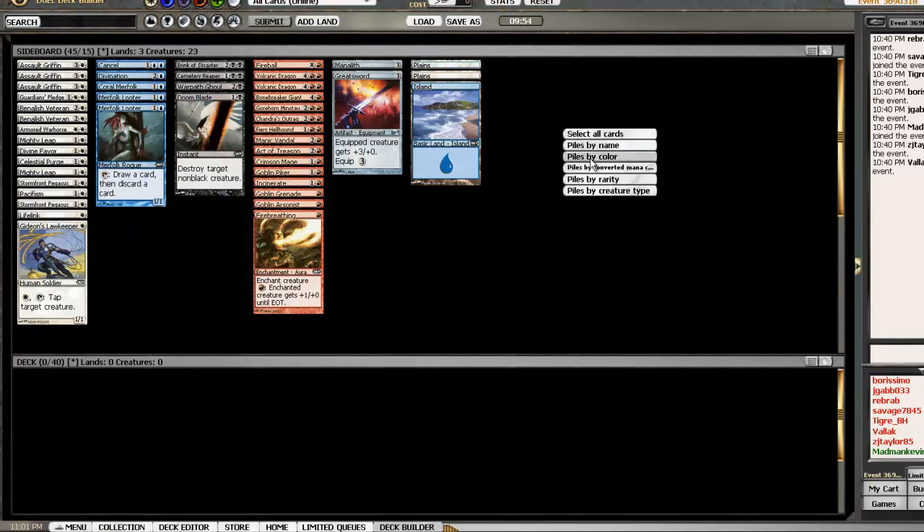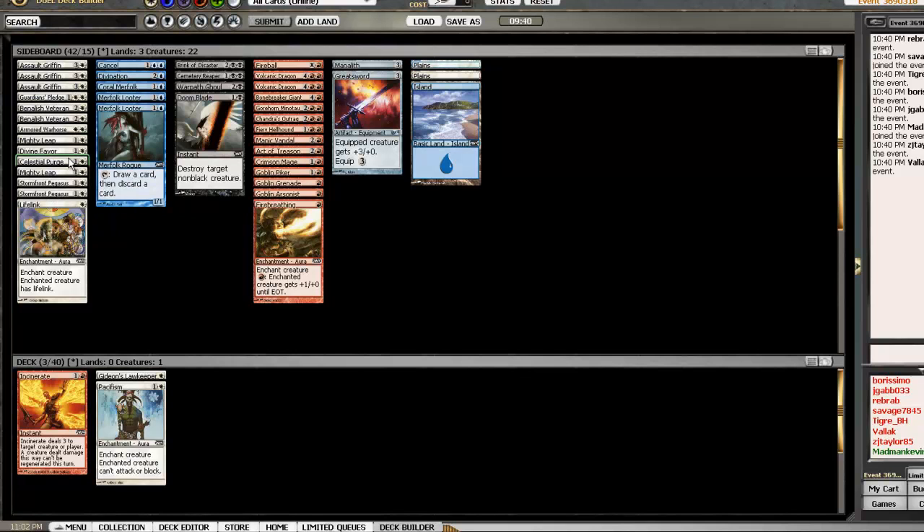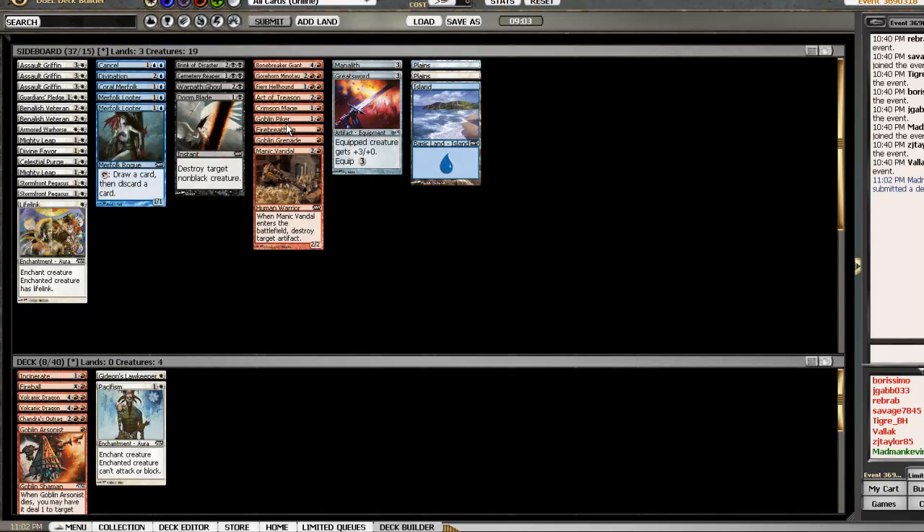Let's sort by color and prioritize. First let's put in all my removal and bombs: the Incinerate, Lawkeeper, Pacifism — Celestial Purge stays in the sideboard. Definitely putting in the Fireball, two Dragons, Chandra's Outrage. I'm not using Goblin Grenade even though I picked up an Arsonist and have a Piker. I notice the Manic Vandal is listed as a Human — that is definitely goblin-like but anyway. I only have two goblins to fuel the Grenade so it's a little risky. The Arsonist is solid, Crimson Mage is solid.